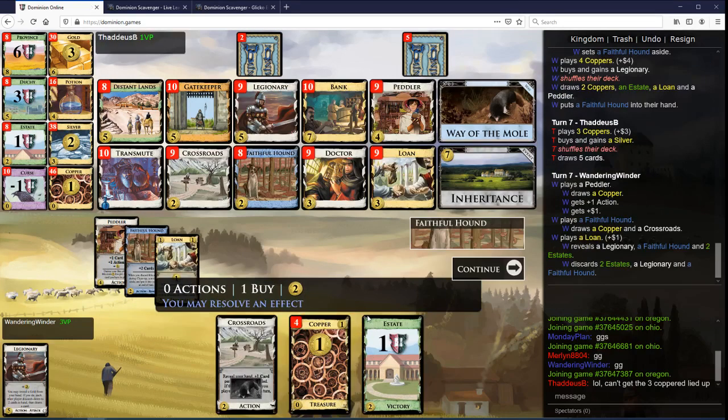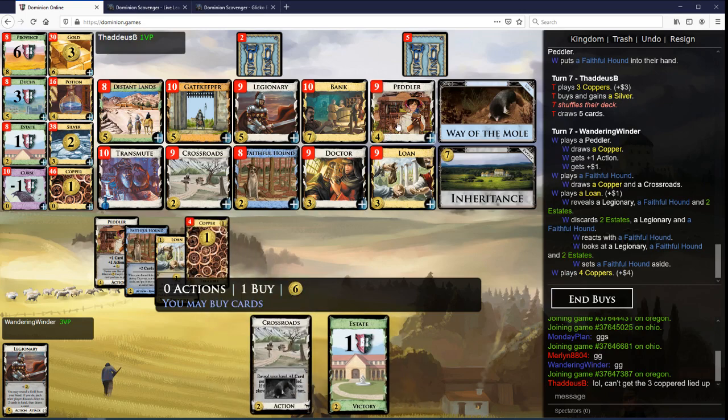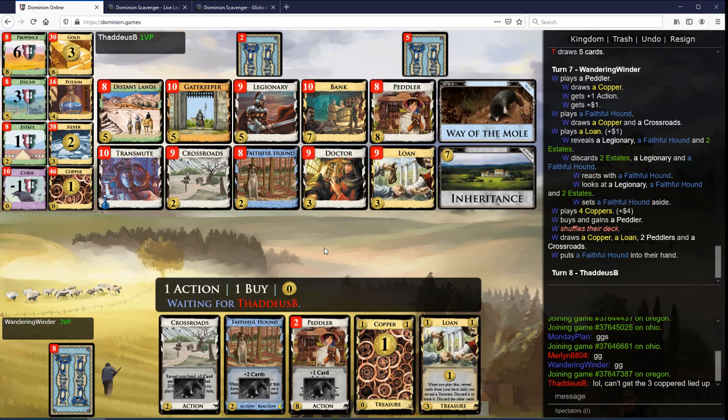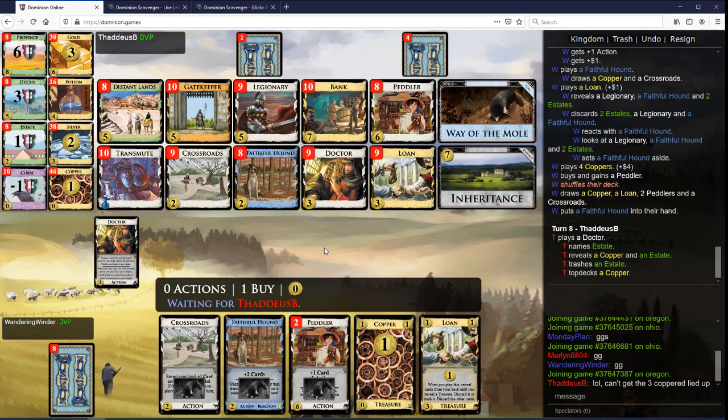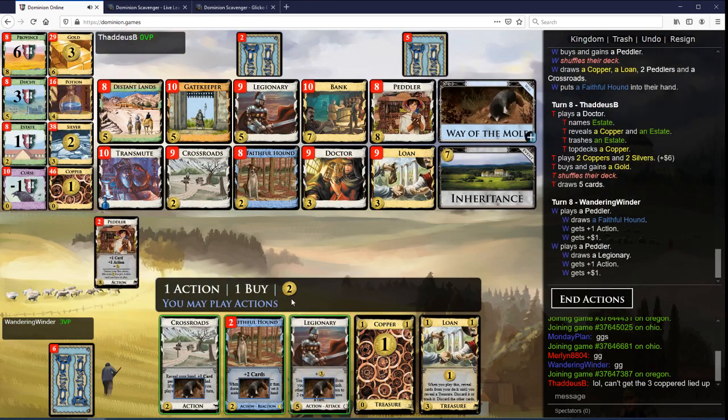I want a gatekeeper, or a legion — I think it's just a Legionary. Let's just keep getting some peddlers. Maybe since I have the Legionary that should have been a gold already, but I would like to get a little bit more copper trashing in. Probably should have been a gold.